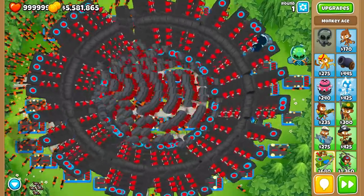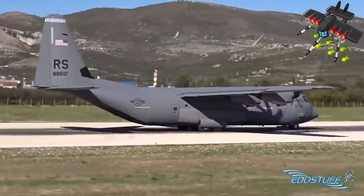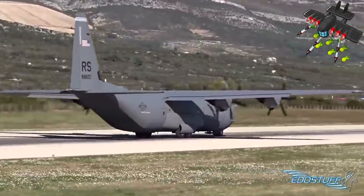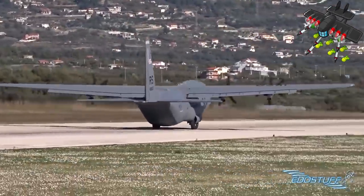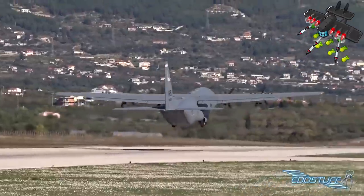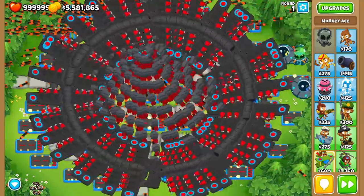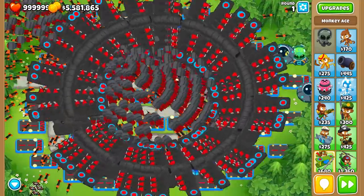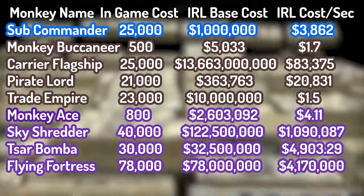The final monkey ace tier 5 is the Flying Fortress. The plane we'll be using is the $75.5 million Lockheed Martin C-130J Super Hercules. The most expensive part is the $55,600 bombs that this plane recklessly chucks at balloons at a speed of 3 bombs every 0.04 seconds.